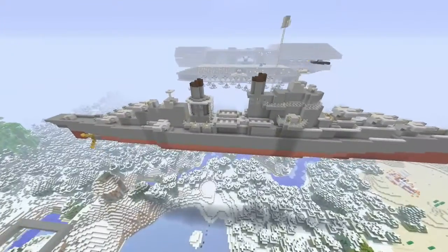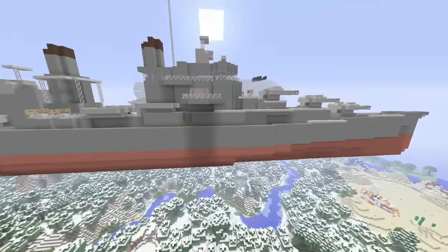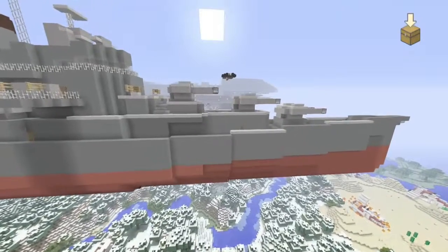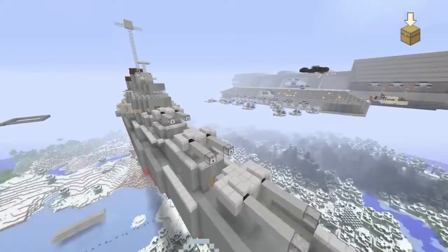Hey guys, it's Captain Larry here with Black Frost Productions. Today we will be looking at the Atlanta-class cruiser designed and built by the United States Navy in the 1940s. I am particularly fond of this ship because I got to play it in Battlestations Pacific.